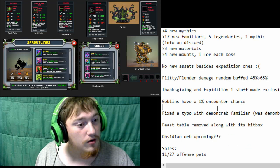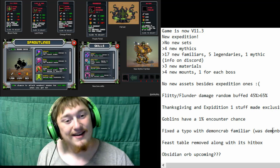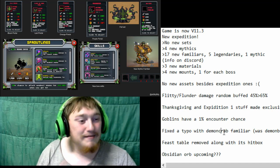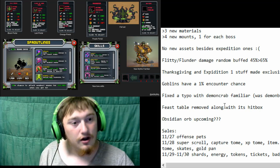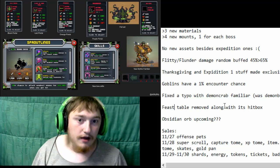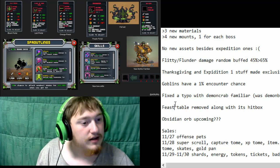They also fixed a typo — they were accidentally naming the demon crab as 'demon grab.' It is a demon crab. The beast table was also removed along with its hitbox, so pretty much everything relating to Thanksgiving was removed.